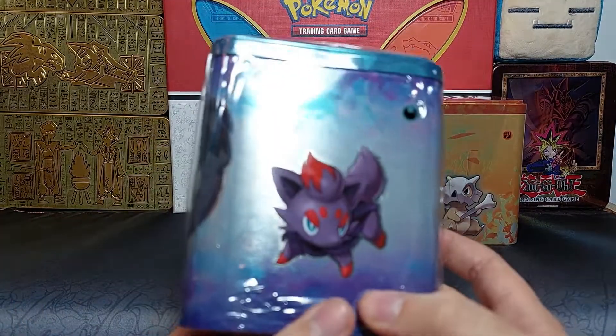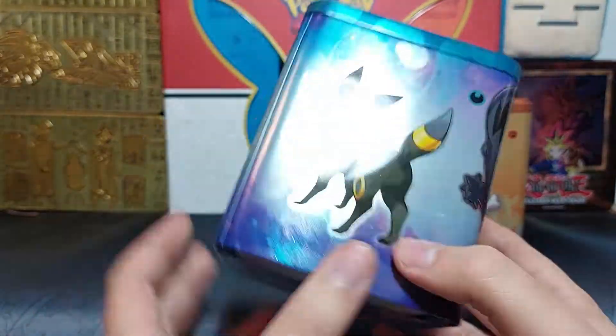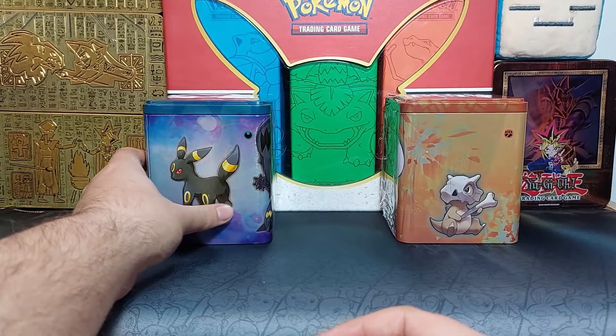Then we have the dark one with Umbreon, Obstagoon, Zoroark, and Guzzlord. I don't really like Guzzlord, but Umbreon, Obstagoon, and Zoroark are very nice. So I'll put Umbreon.